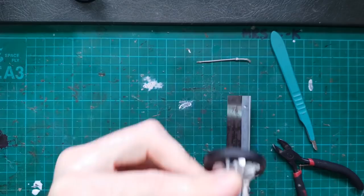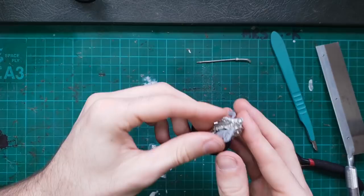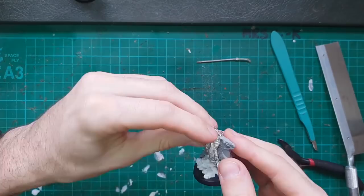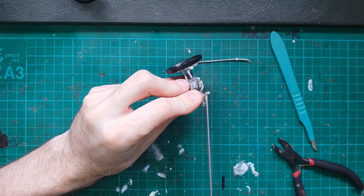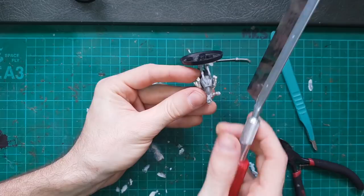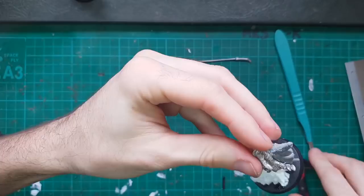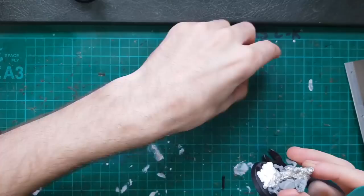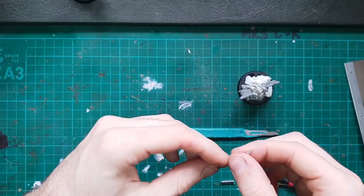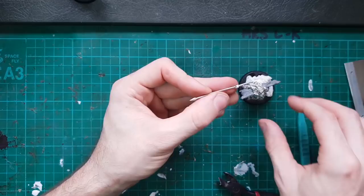We've taken about 2mm out. I might go a little bit deeper. Just bear in mind, I'm cutting cloth here - cloth is the easiest thing to fix with green stuff. I'd really love to not have to cut this off entirely, reposition and pin it. I'm already going to have to do that with the wrist, so if I can get away keeping this still attached but repositioned, that would be awesome. I've got a good, good cut now.